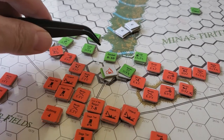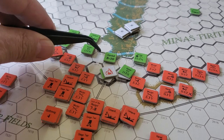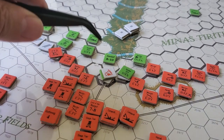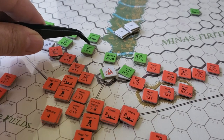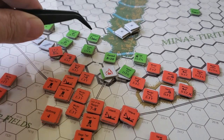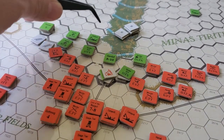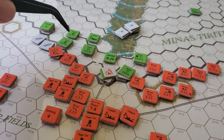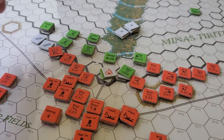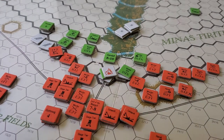I want to bring the siege towers in to cross these walls, or I want to bring the catapults up so that I can knock down these walls and create a breach - either a partial or a full. And then I want to just powerhouse my way up into the capital and conquer everything and capture all the different layers of Minas Tirith.